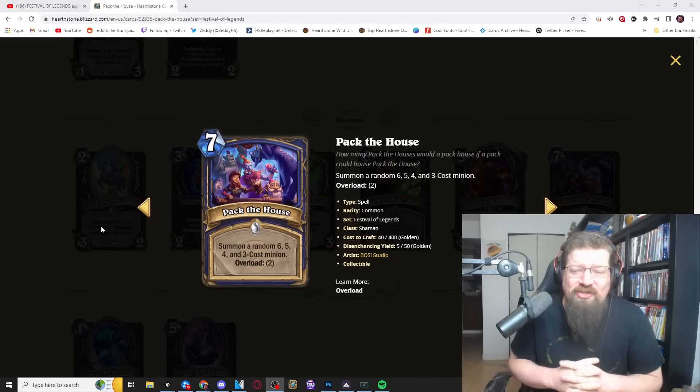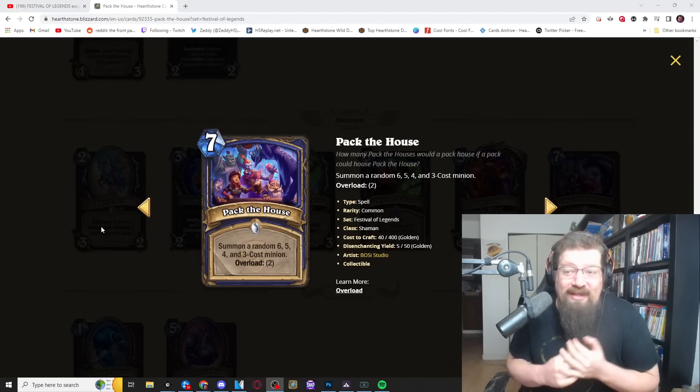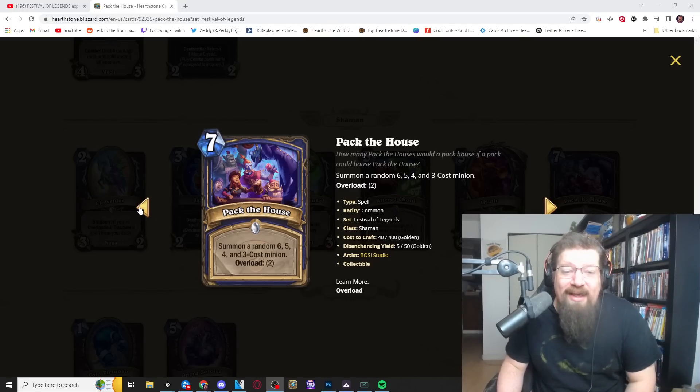I feel there are gonna be more broken things to do with the weapon than this, but the board impact is real and you can cheat it out. I'll give Pack the House an optimistic three to five in standard. In wild, maybe a two — especially with Tiny Toys possibly rotating. Still, the absolute board impact it can have is a little scary.